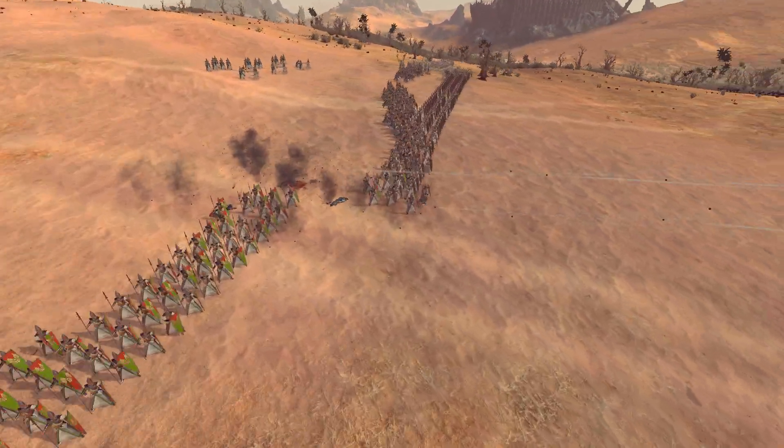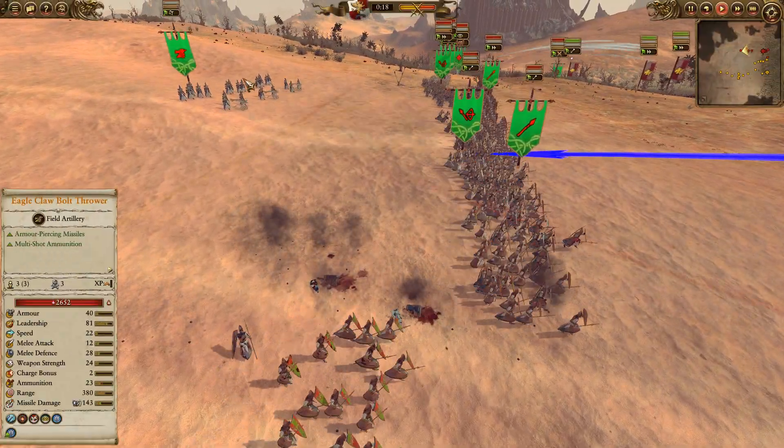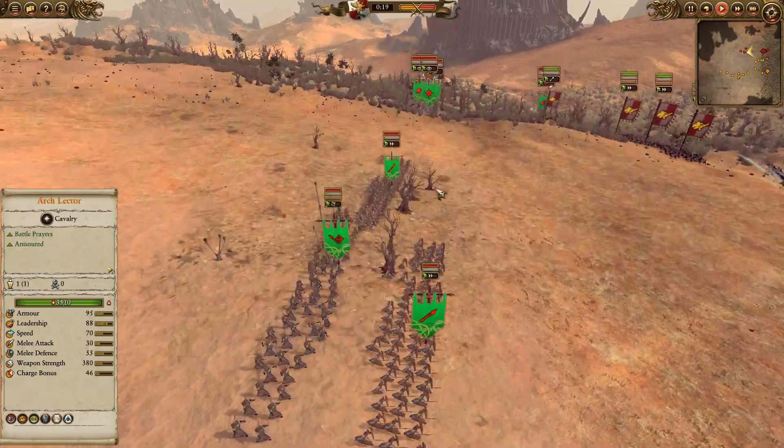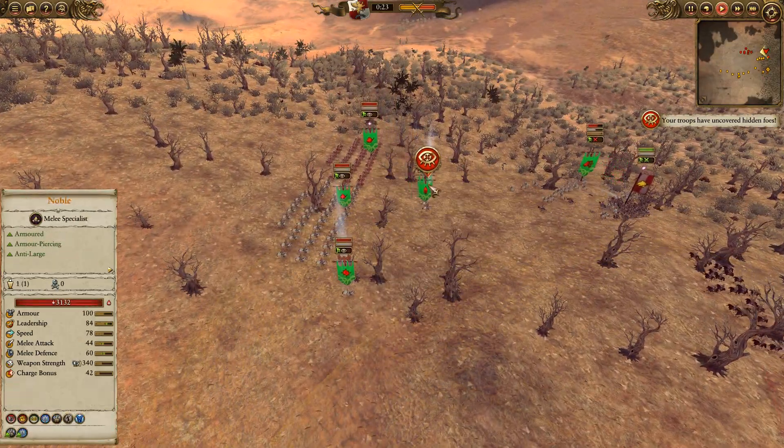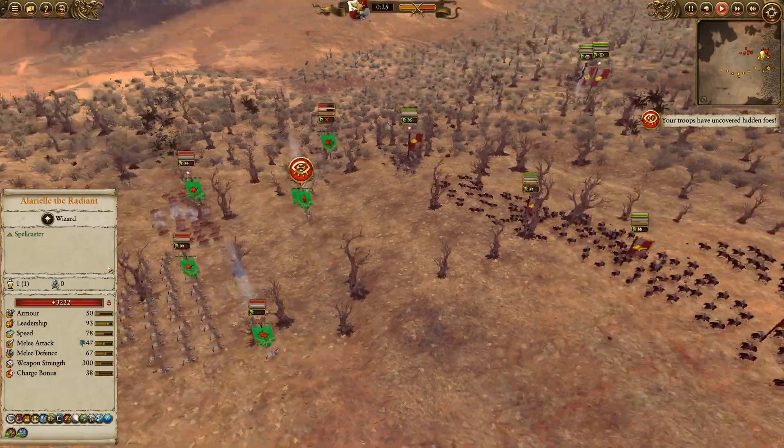We've got some Lothern Seaguard and Spearmen for the front line, and a Bolt Thrower here. Over here we've got a pretty heavy Cav force — Silverhelms, Fireborn, a couple of High Elf Nobles with L'Oreal the Radiant.